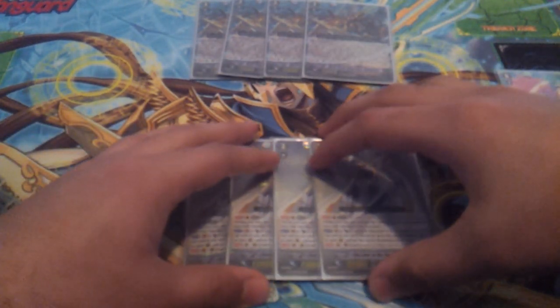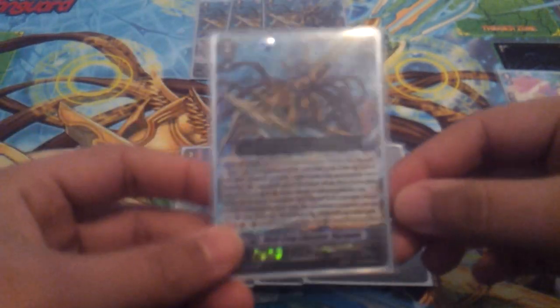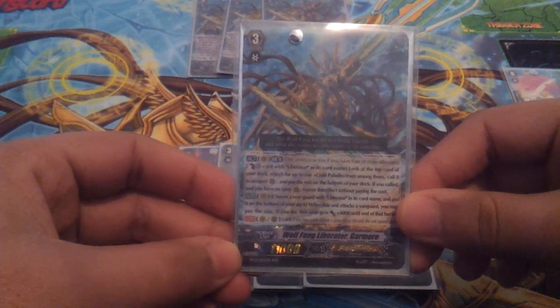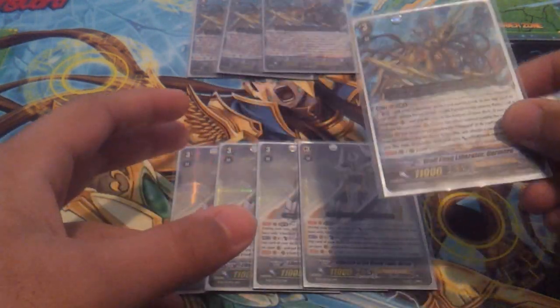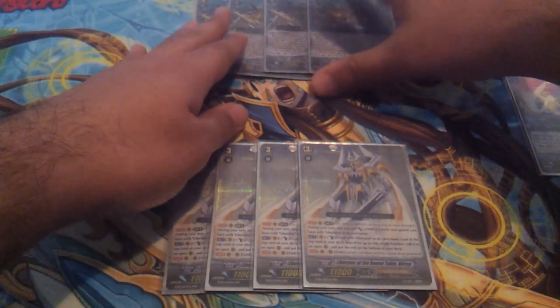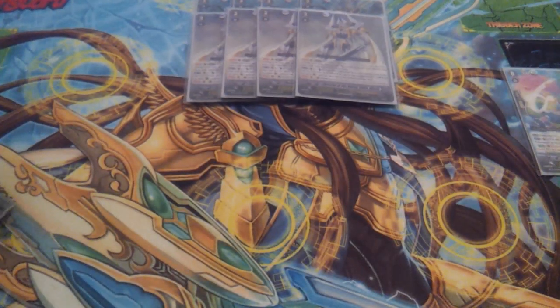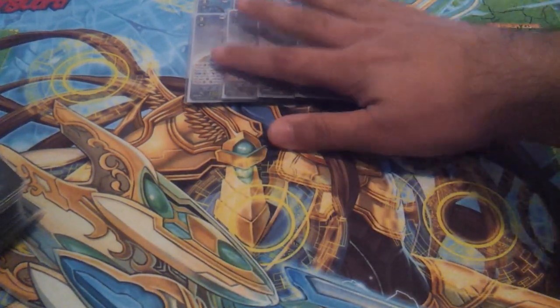Gansalot breakrides are slow and don't work with Garmar. With Garmar, you want as small a field as possible — probably just 1 rearguard before you activate his limit break effect. Gansalot requires 3 rearguards, so that's why you don't run it. And the deck can already hit big numbers with Trumpeter and Alfred, so you don't need the breakrides.